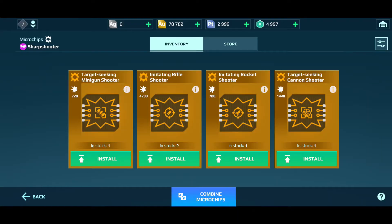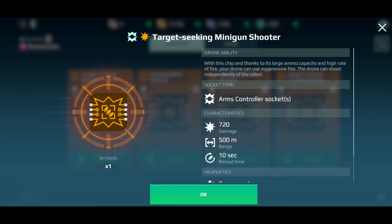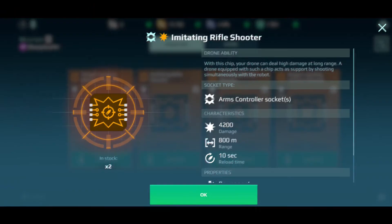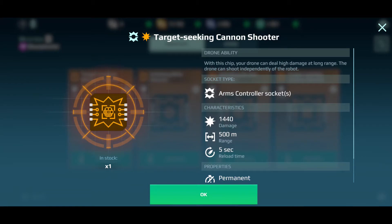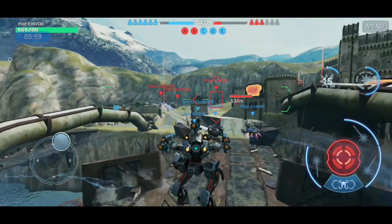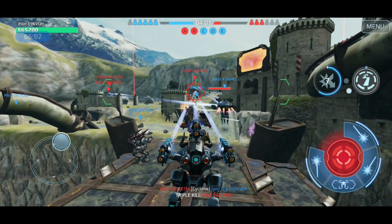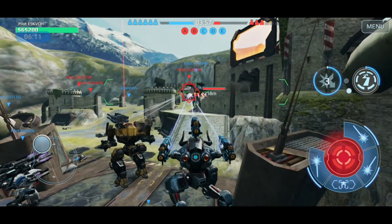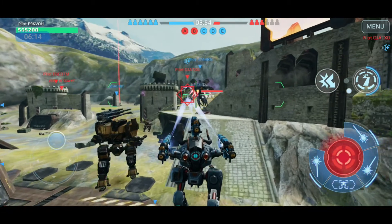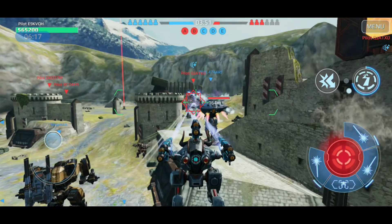AC microchips tell the weapons to shoot at whoever you shoot at, or shoot at random enemies, depending on whether an imitating or target-seeking microchip is used. The different types of AC microchips — minigun, rifle, cannon, and rocket — program the range, damage, fire rate, ammo capacity, and reload time. But the weapon type isn't affected by AC chips, so a drone will shoot energy beams only if its built-in weapon is an energy gun. To fix the confusion, I suggest giving drone weapons actual names in the drone description — for example, energy blaster, explosive launcher, kinetic submachine gun, things like that.